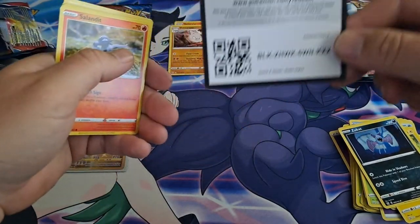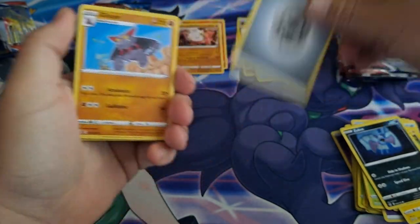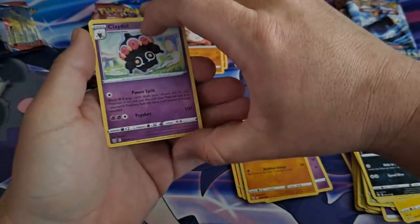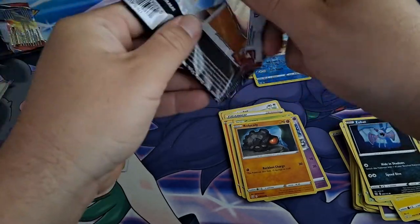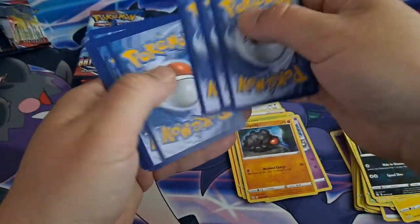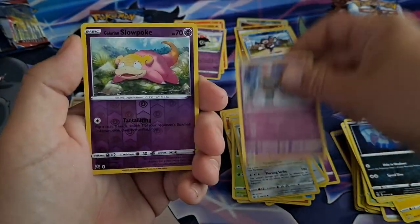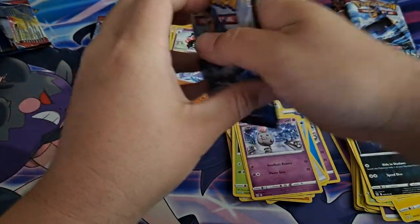What else could this box give us? Let's get that Tyranitar now. You know the reason we got that card is because I guessed the code correctly — that's what happened. Roly-Coly, Galarian Morn, reverse, and a Claydol non-holographic. Next pack: water Rapid Energy, Experience Share, Corkle Timber, Gorefish, Magnea, Mawayl, Spoink, Galarian Slowpoke, and a Menshoe non-holographic. Let's go with the next Empoleon pack.